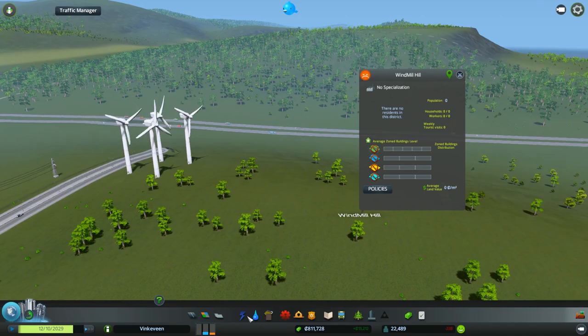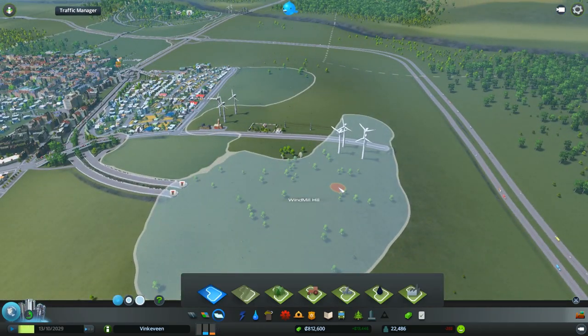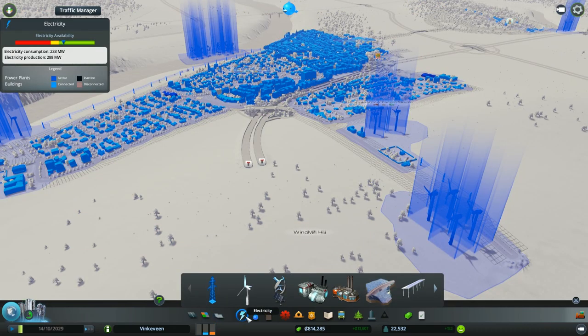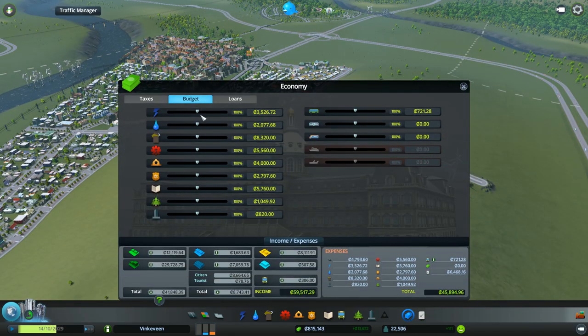We also have this area called Windmill Hill, which is an area that's really windy. Windmills are gonna be — this is mainly where I'm gonna put my wind power things.